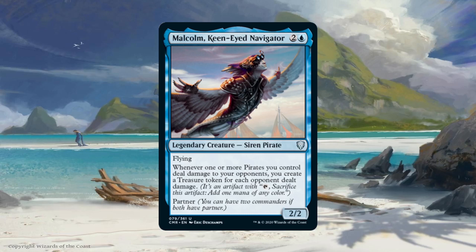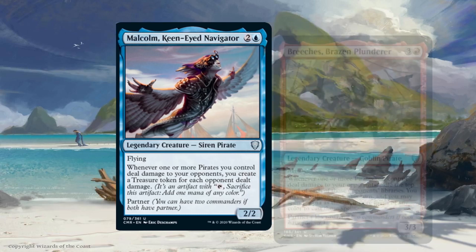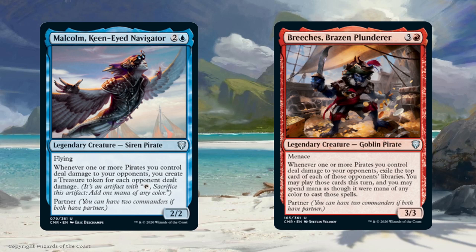Since Malcolm is clearly a pirate lord, he's partnered with the other pirate lord in the set, Breeches. Breeches is a 3/3 Goblin Pirate with menace for 3 generic and 1 red. Breeches' trigger is similar to Malcolm's in that it depends on how many opponents are hit with at least 1 pirate. When you do, you're impulsively drawing off of that opponent's library — so it's possible to play the top card of each opponent's library. Since it says play, you can also get their lands, so wait until after you trigger Breeches to see if you can play a land with him first.